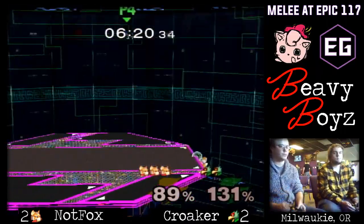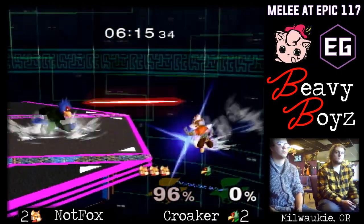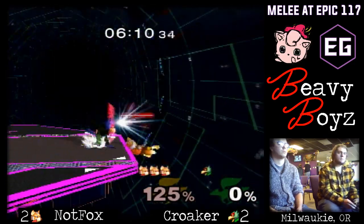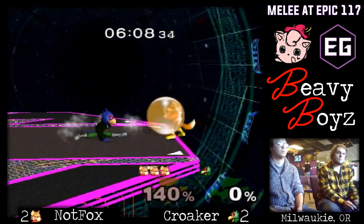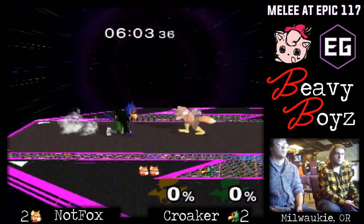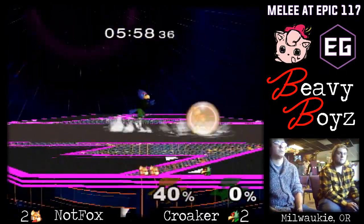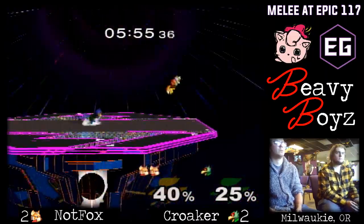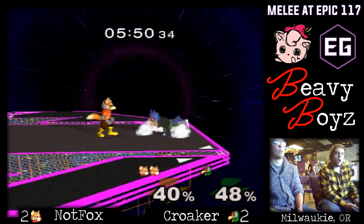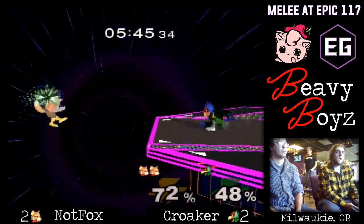That was so beautiful — ran up, baited the side-B, wavedash back, knew he was going to go for it. If Croker had shortened the side-B though, that would have been genius — had he led with a shortened side-B. Good nair, really well counterplayed. That would have been bad. I hate seeing side-B self-destructs, especially at zero. At 80% or something it's like 'whatever,' but not at zero. Knotfox is using these wavedash backs in such beautiful places.